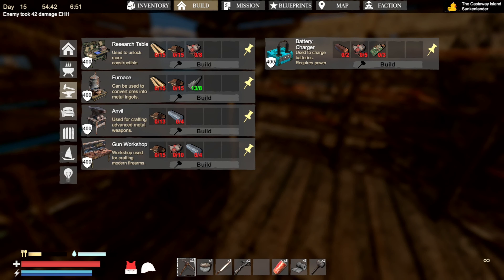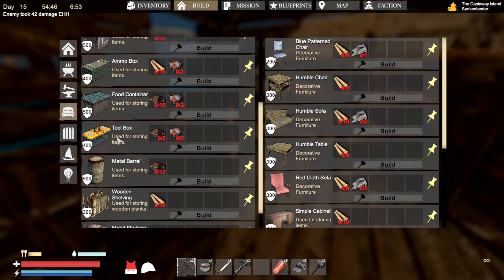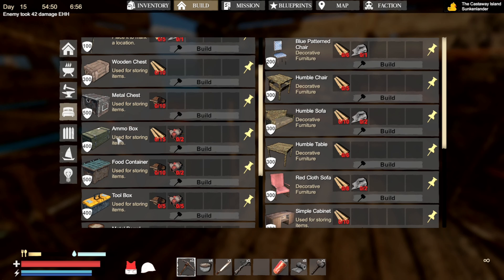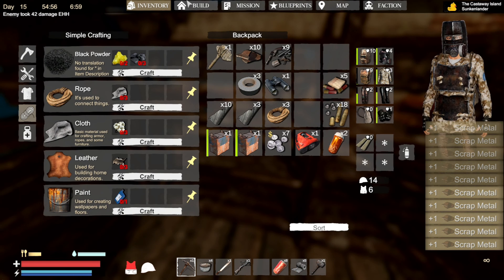Hello you guys and welcome to Sunken Land episode 7. Today we're going to be going around the base a little bit, hanging out, placing a few things. Then we're going to go out and explore and attempt to take over a few other pieces of land from people that actually have guns.